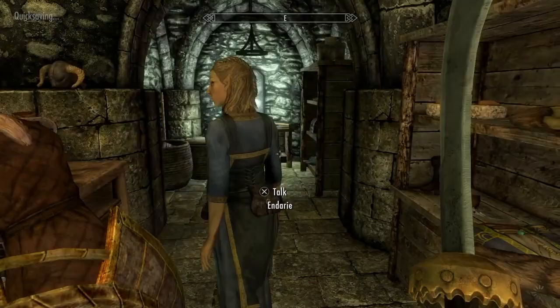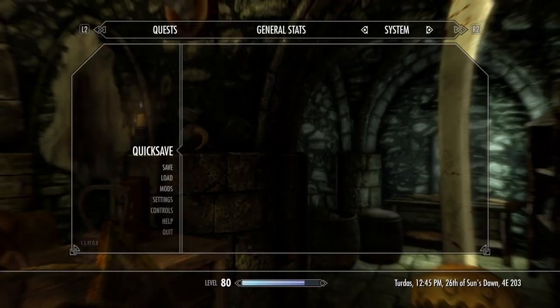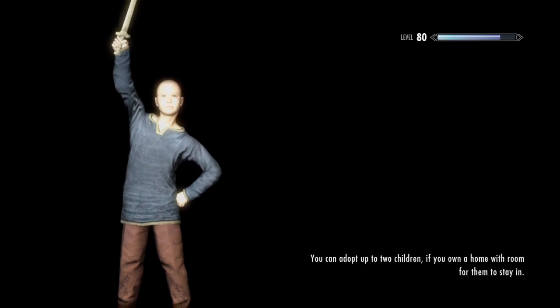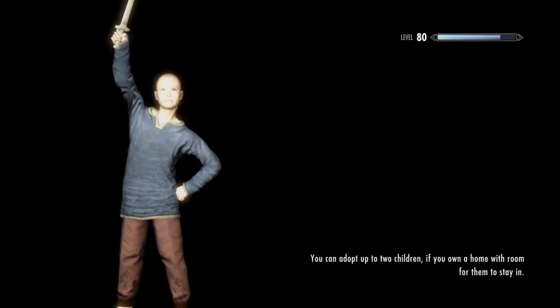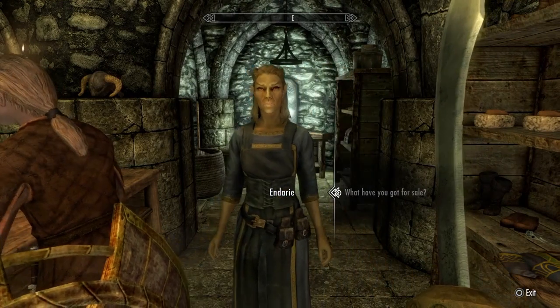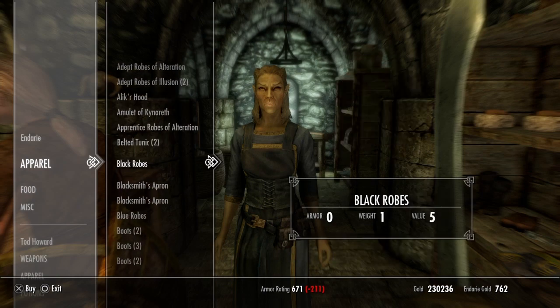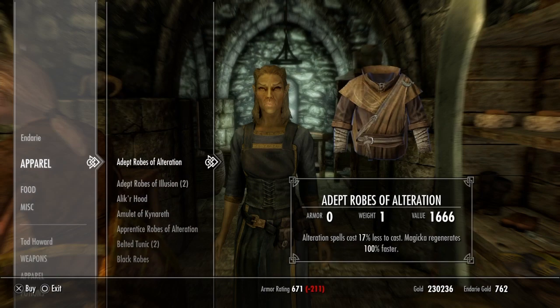So now we have two of them. But if she doesn't have one, what you want to do is make a quick save and then kill her, then reload the save. What this does is it should restock her inventory and change around what she has, so there's a chance an Amulet of Talos will now be available.